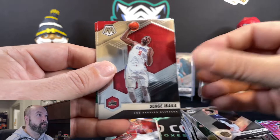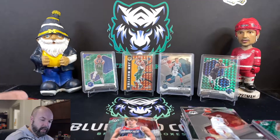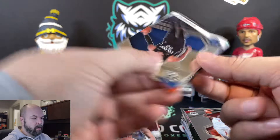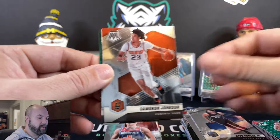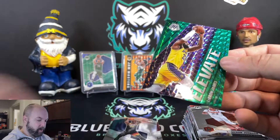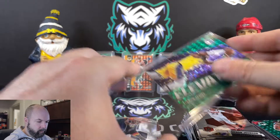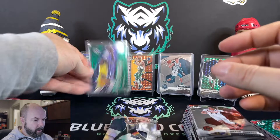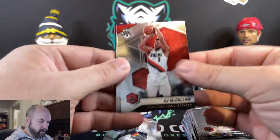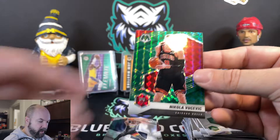We'll start off with Michael Porter Jr., Serge Ibaka, NBA debut Denny Avdijah, Thaddeus Young in the green prism. We've got Otto Porter Jr., Cameron Johnson, Duka Azubuike for the Utah Jazz, LeBron James Green Elevate — no numbers on that one, cool-looking card though. CJ McCollum, Alex Caruso, Gary Payton, Nikola Vucevic in the green.